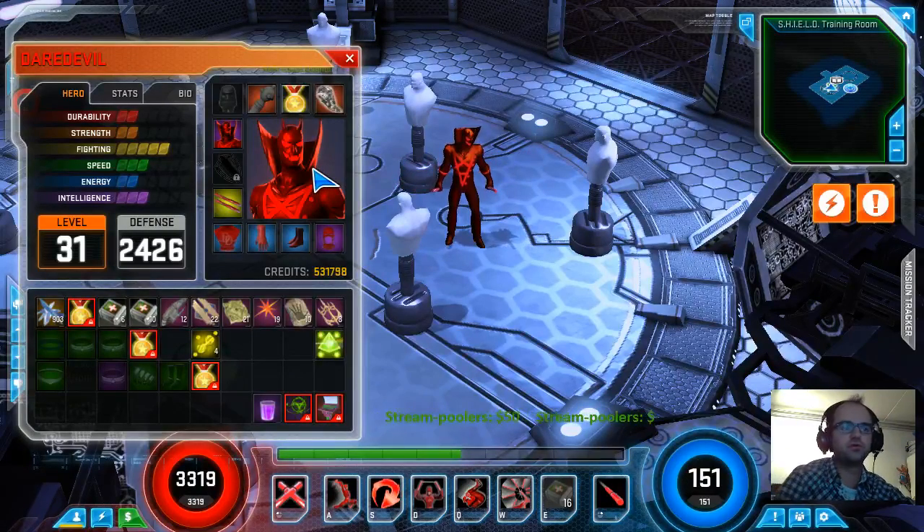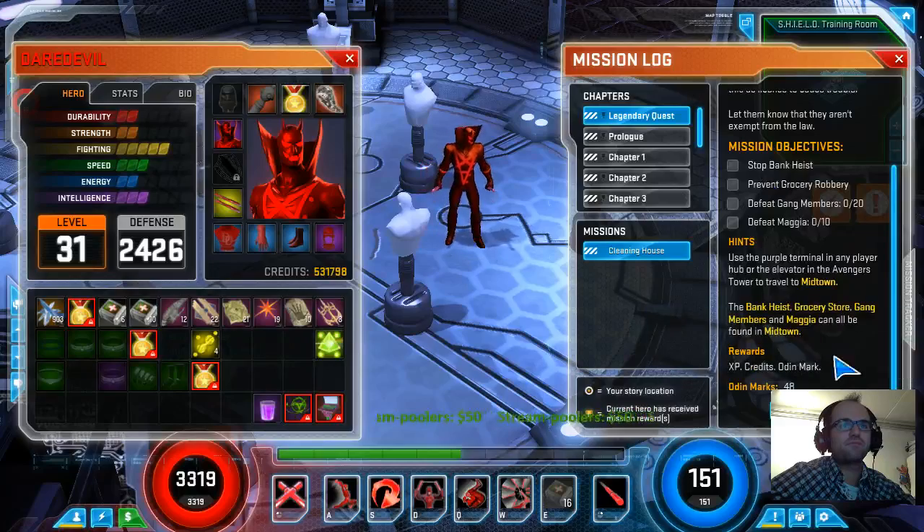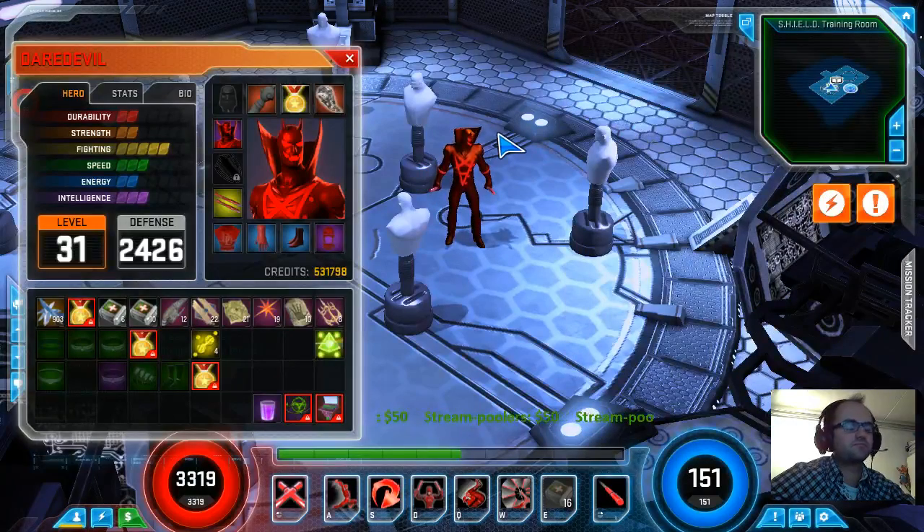Yeah, and then there's also the rumor - or at least they said - that the Odin Vault, which is going to be the reward from the raids, the specifics are not yet given, but at least they say that you could buy stuff there with Odin marks as well. So I'm a bit hesitant to use them. I maybe have 20 or so, because I haven't focused on those tasks. The ones for my level are pretty much just going back to Super Heroic Castle of Doom and fighting the same things over and over. It switches between Midtown and Doom.